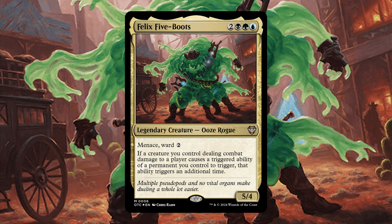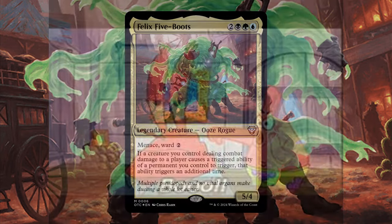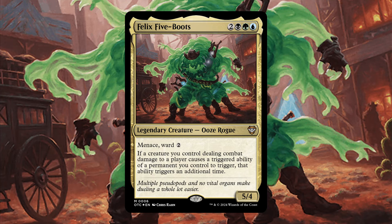This Ooze Rogue is a 5-mana 5/4 with Menace and Ward 2. Boo! All my homies hate Ward! And he is a combat damage Amonicon, meaning whenever an ability triggers when we deal combat damage, we are going to get 2 of those triggers.